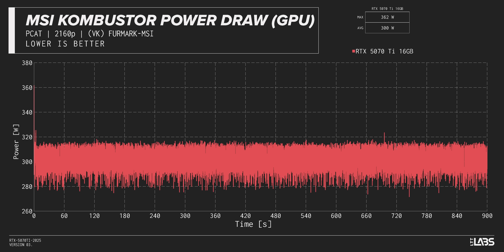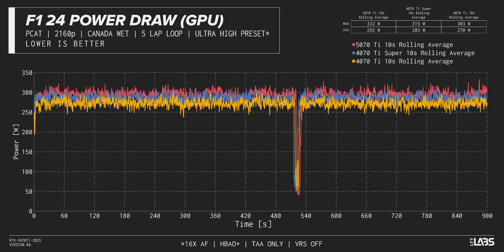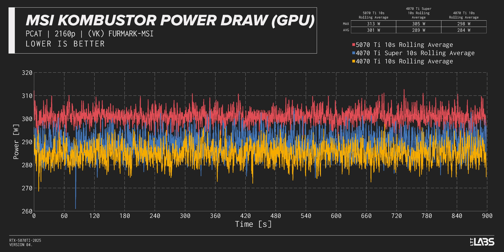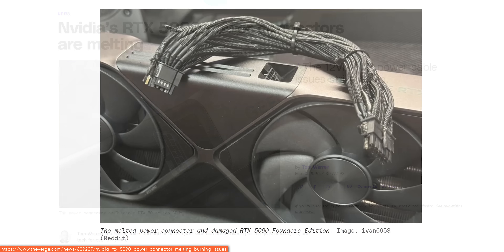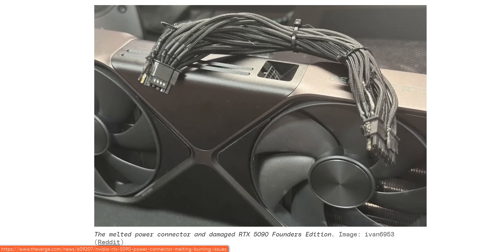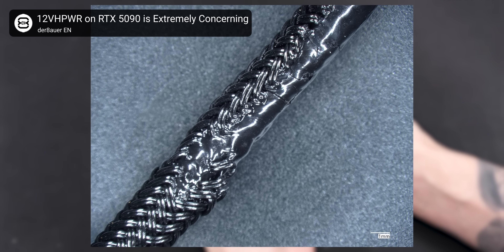In our power tests, while we did see a transient spike as high as 360 watts, overall the card seems well-behaved, pulling roughly 9% more power than the 4070 Ti Super to deliver your FPS. For power delivery, Asus uses the connector that's been making headlines for melting on Founders Edition 5090s, but the lower power draw here — by half — means that melting cables shouldn't be an issue.